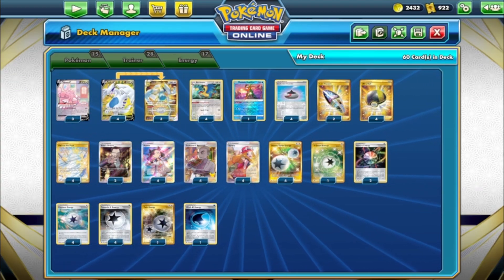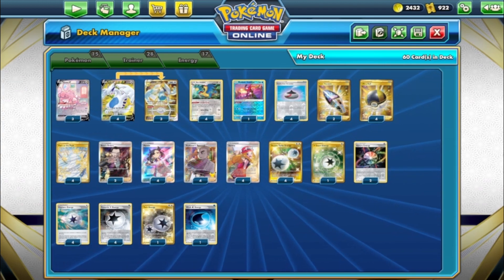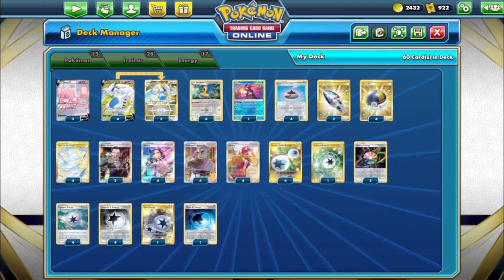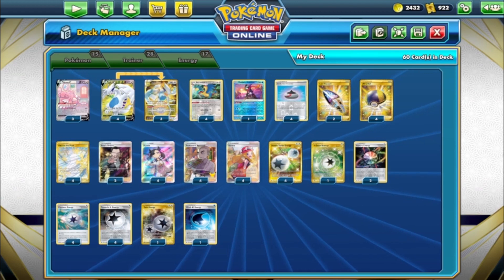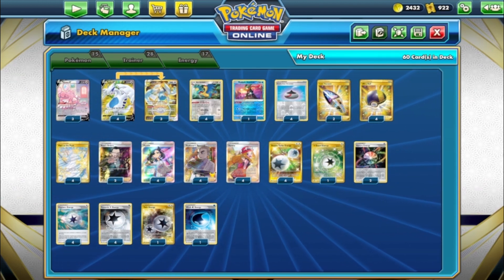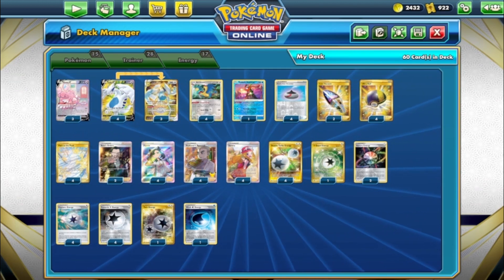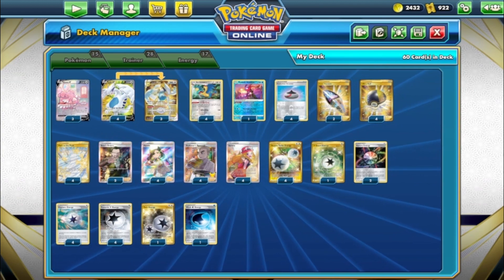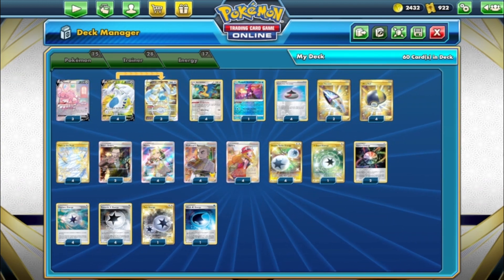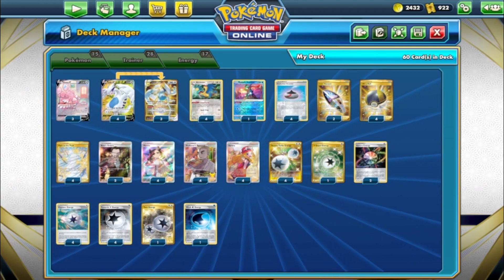Welcome back to the T-Table. Today we're going to look at a really cool deck that got top 32 at the Kyoto Champions League event this past weekend. There were almost 3,000 players at the event and they run it as all best-of-one. This person finished 11 and 3 to get top 32 - they played Lugia Blissey.